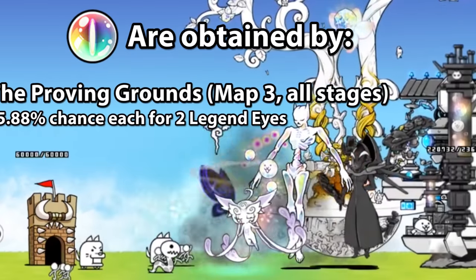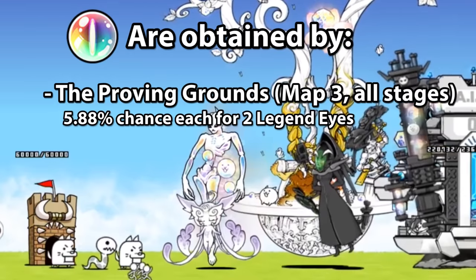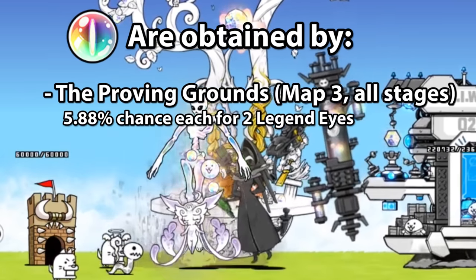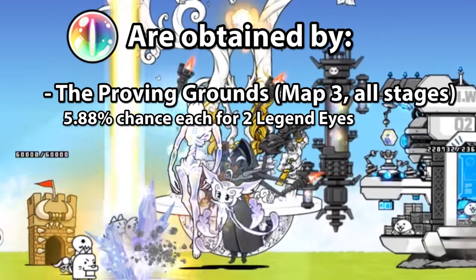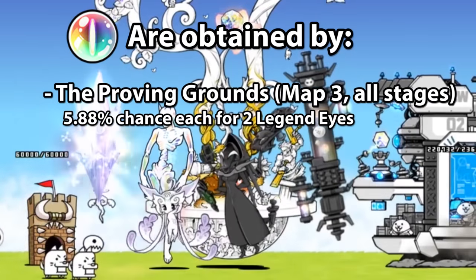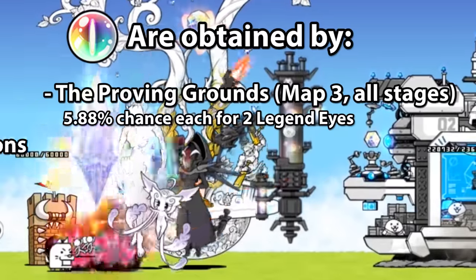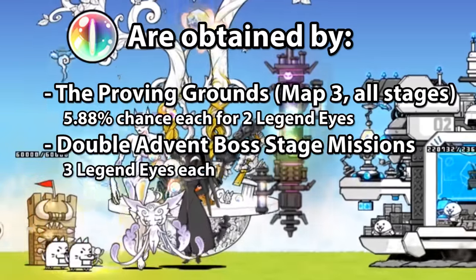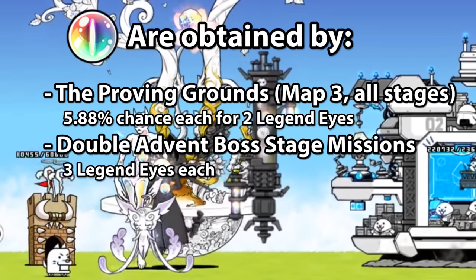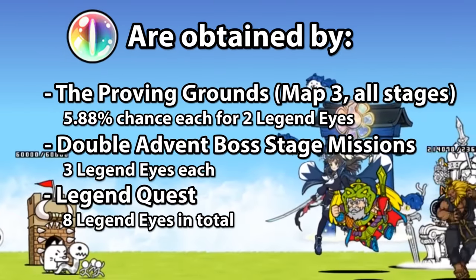The Proving Grounds final level leads to a total of 5 stages, each with a 5.88% chance to drop 2 Legend Cat's Eyes, while every other type of Cat's Eye drops at a 23.53% chance. It's not very common, but you should be farming the Proving Grounds anyways, so it is a nice bonus. Double Advent Boss Missions also give 3 each on completion, and will be available whenever Ponos feels like making them appear. How reliable.